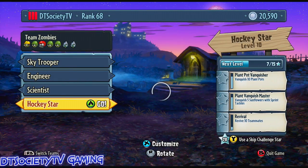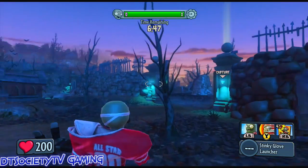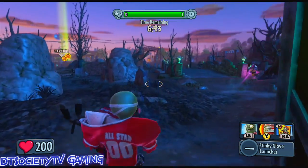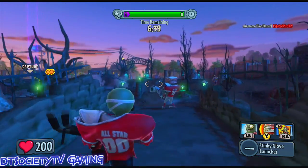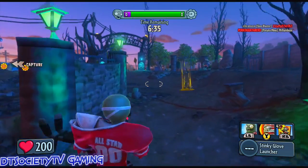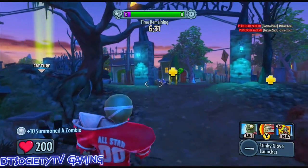Oh no, I think the match already started. Let's go ahead and go with the Hockey Star. What's going on guys? Society here is coming at you with some more Plants vs. Zombies Garden Warfare gameplay. Here today we are playing as the Hockey Star. We have a jockey strap on our face, and you know what? That's really all we need — just a jock strap on our face.